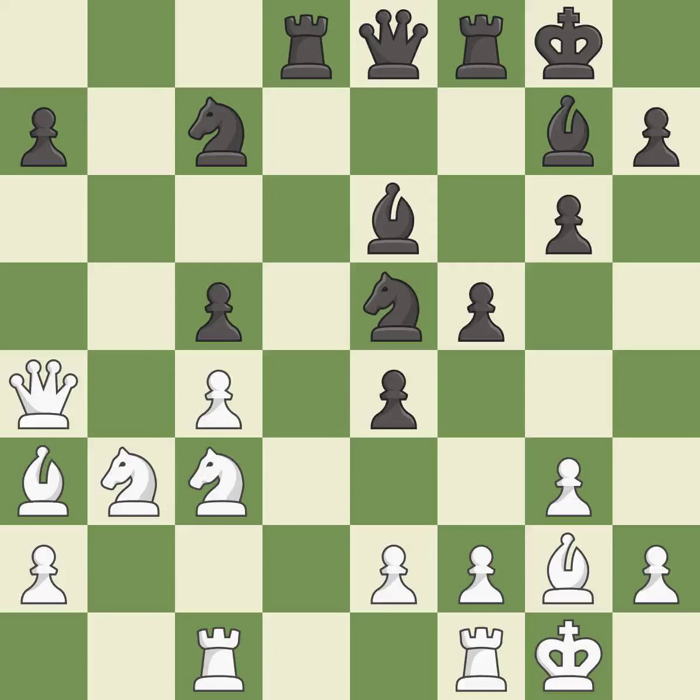This threatens to create a passed pawn — it is best. The pawn is now passed because it can no longer be challenged by opposing pawns as it tries to promote — it is best. This moves the rook to safety — it is best.